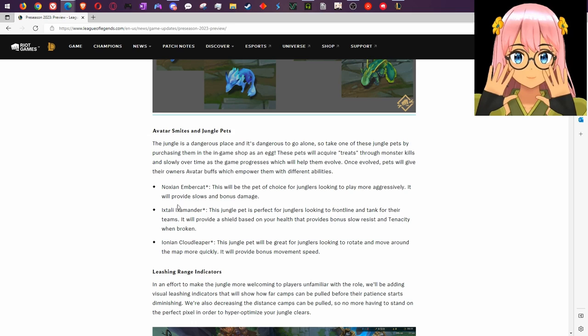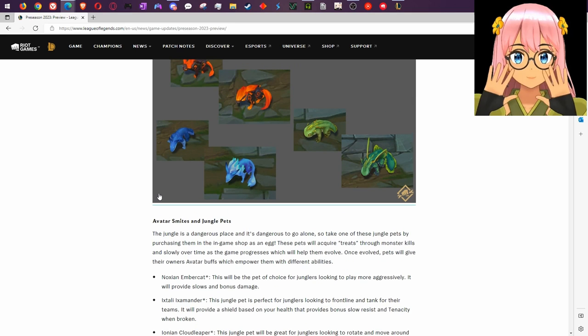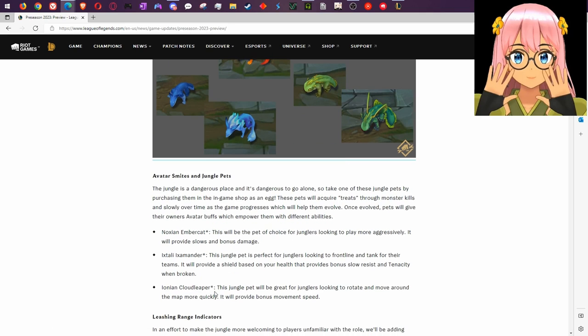Jungle improvements! Avatar, smite, and jungle path changes. The jungle is a dangerous place, so you can now take jungle pets by purchasing them in-game as an egg. Pets acquire treats through monster kills and over time, which helps them evolve. Once evolved, pets give their owners avatar buffs with different abilities. The Noxian Ember Cat is for junglers looking to play aggressively — it provides slows and bonus damage. The Ixtali pet is for tanks, providing a shield based on your health that grants tenacity when broken.